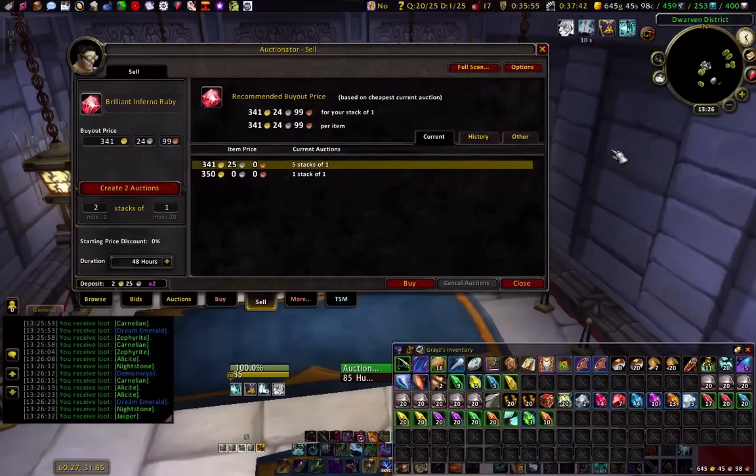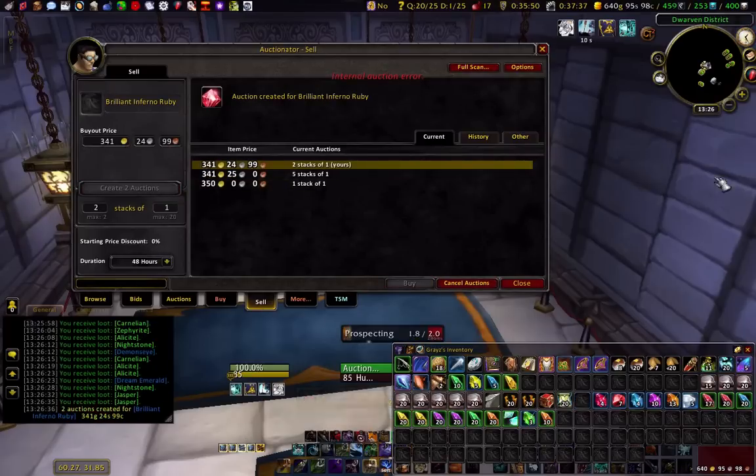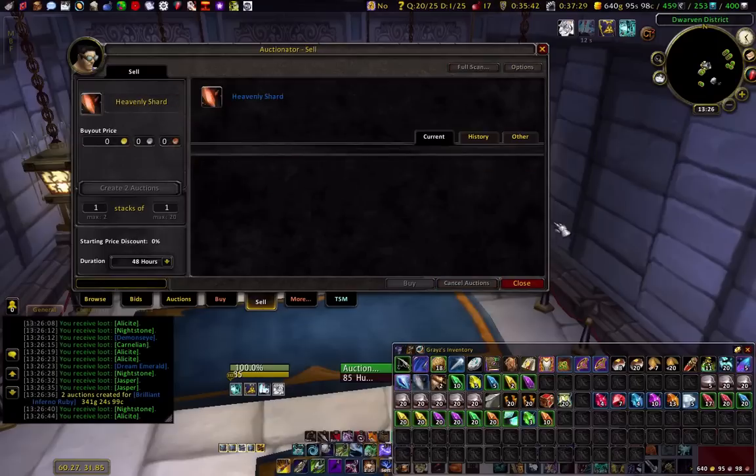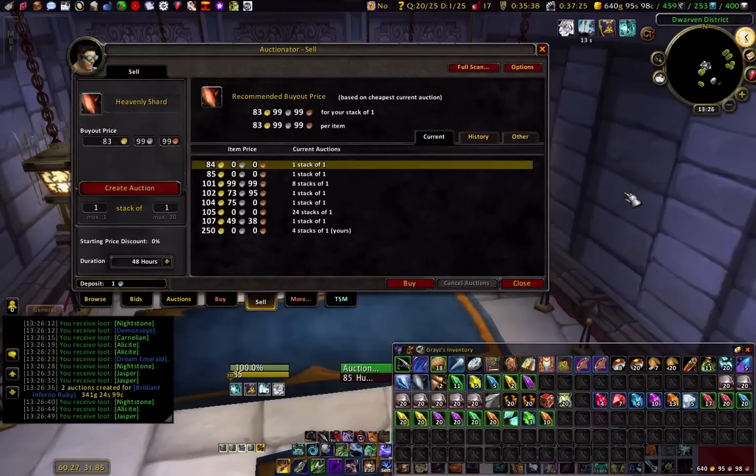Right now I'm thinking what price should I put. 341 is cool because I want fast sales. And I know guys like MS Sherrits were speaking about not using a one-copper undercut because it just makes people camp the Auction House, which is true. I'm so much into tanking and camping right now.